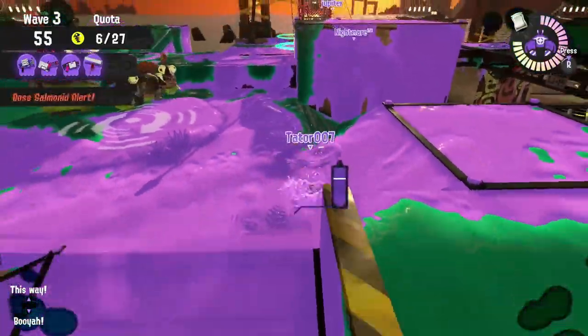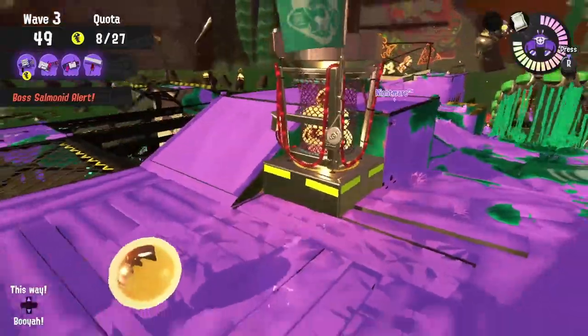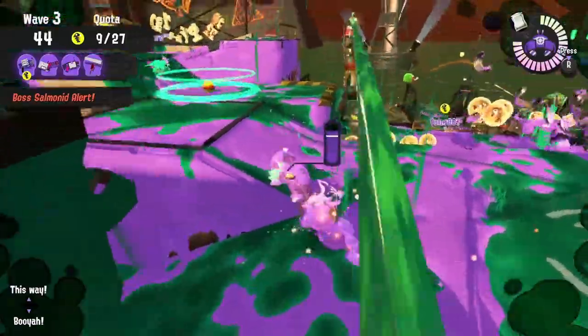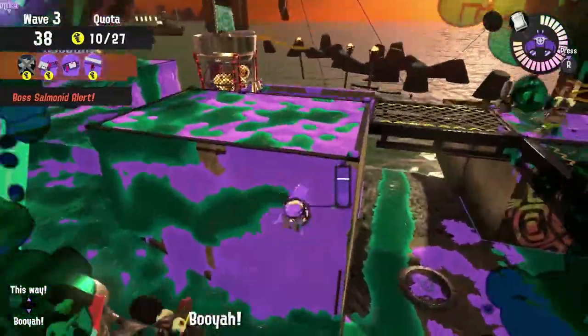There can be some really good synergy between the Clash Blaster and the 52 Gal getting down to the shoreline. But you can't guarantee that's how the game's going to play out, so make sure you keep an eye out for what your Heavy Splatling and Flingza players are getting into. If that Heavy can't get charged up, or the Flingza is just getting bounced around while rolling, they're not going to be causing any damage, and you're going to get overrun.